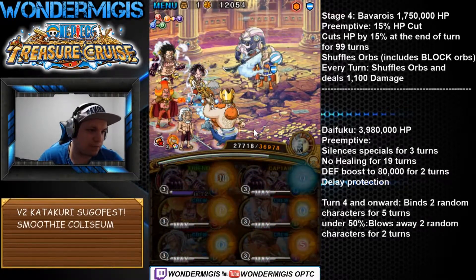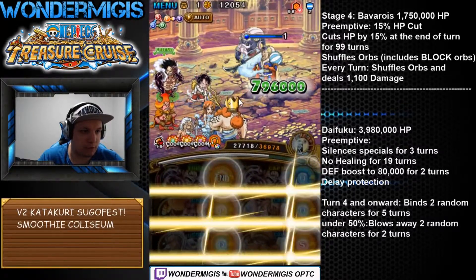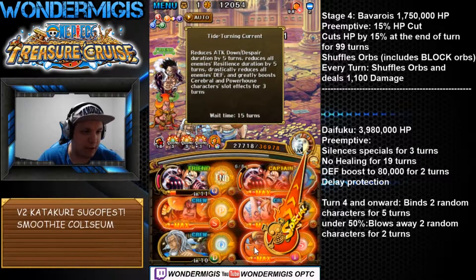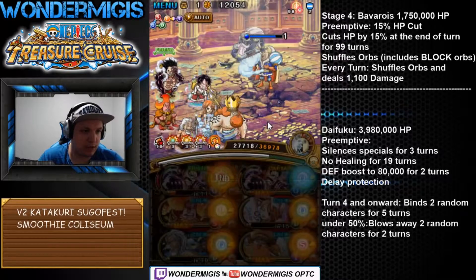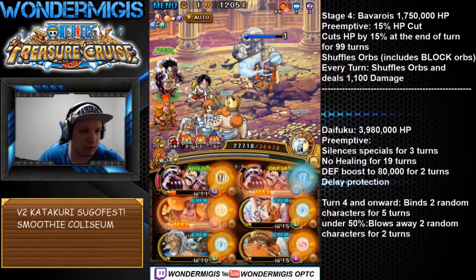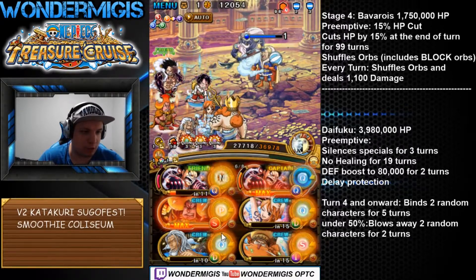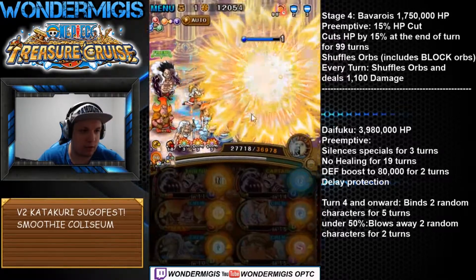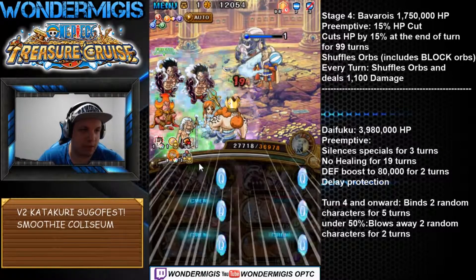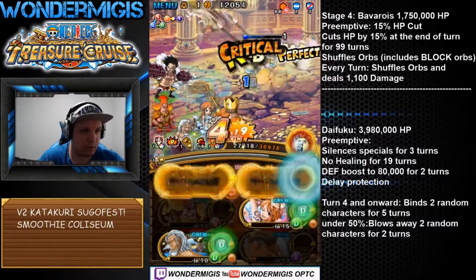Against Daifuku — Daifuku silences us for three turns, that's why we have our Coliseum Rayleigh to get rid of the Silence. He boosts his defense to about 80,000 for two turns, which is why we're going to use Neptune. First let's use Nami — Nami can be replaced with any orb booster that fits your team. Then we're gonna get rid of the defense. Oven is here just to bring us orbs in case we don't get matching orbs with Luffy and Rayleigh, and also to bring us some extra damage. So whatever fits your team you can add an extra buff there. Let's just tap away — we don't even need to hit our perfects. Easy.